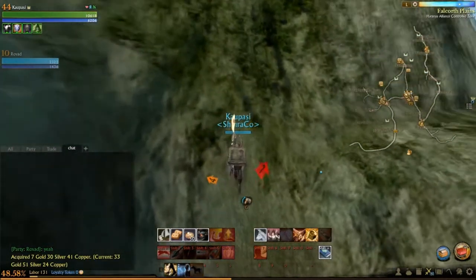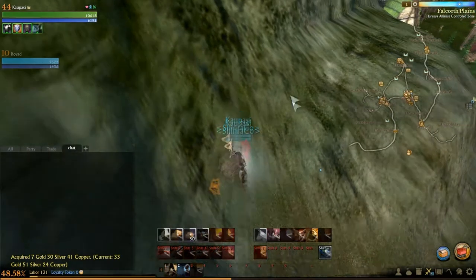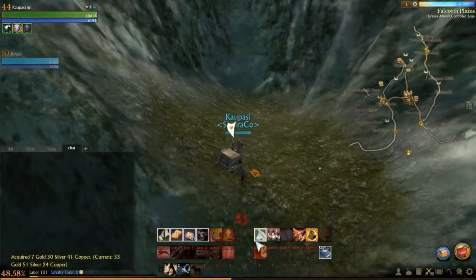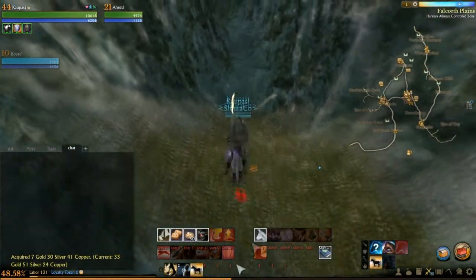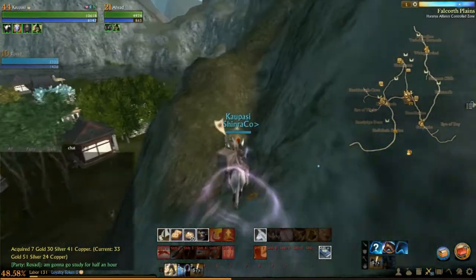You dismount your donkey and just kaboom — and you're up on the hill. That's it, that's the only place you're going to have to use any skill again.